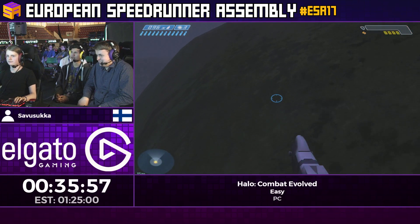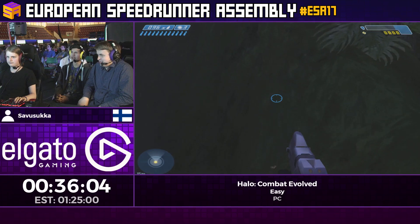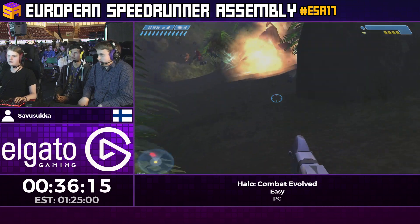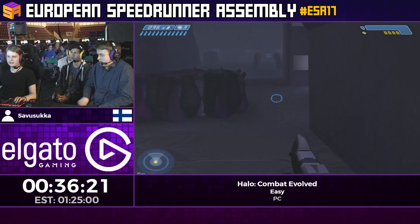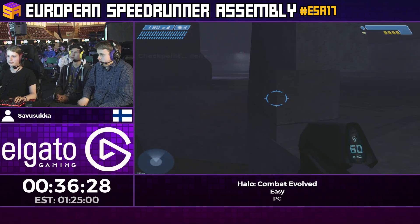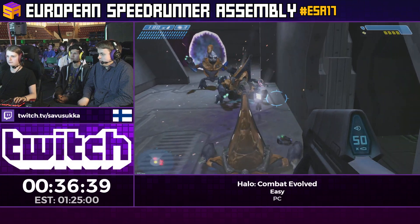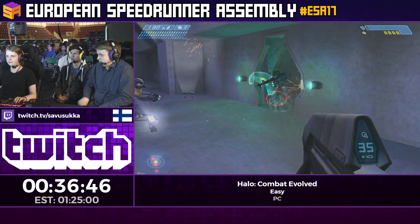Right here he's doing a pretty risky plasma nade — he needs at least 4 or 5 yellow health bars. On easy difficulty, while enemies don't deal much damage to you, your grenades actually deal increased damage to you. In the game, you and all enemies on all difficulties have exactly the same health pool, but all weapons are scaled differently — which is why you deal more damage to yourself than enemies deal to you.